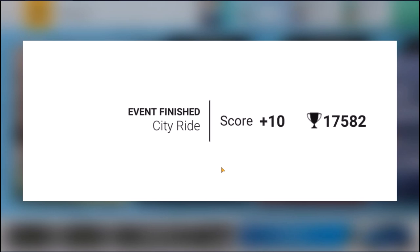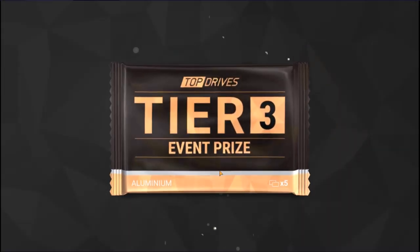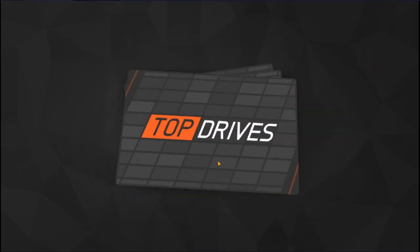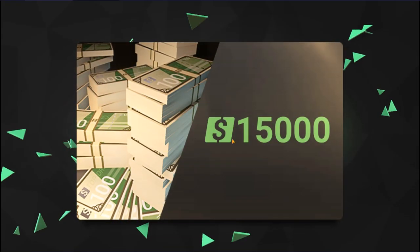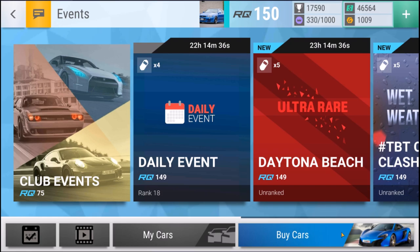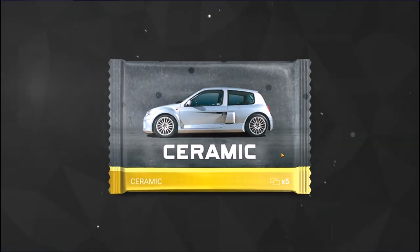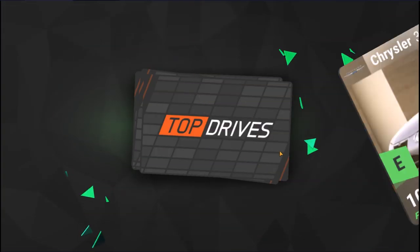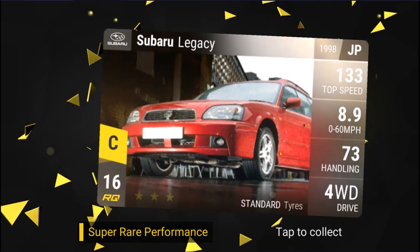Then we have City Ride. I got plus 10 here, unfortunately did not do as well - 18th place. Still an aluminum pack, we might get some surprises. No surprise this time around: 15,000 cash, 60 gold, and 60 renown. Now we're going to open a ceramic pack, then we're going to open the triple ceramic. First we'll do the one-time ceramic - Chrysler Crossfire and the Subaru Legacy, two super rares.